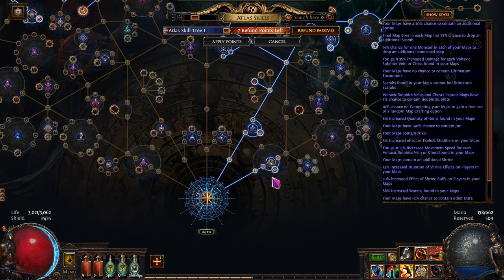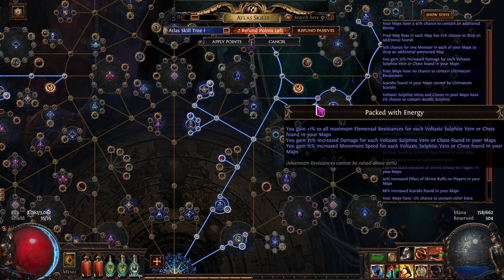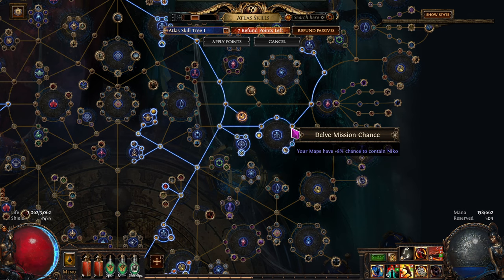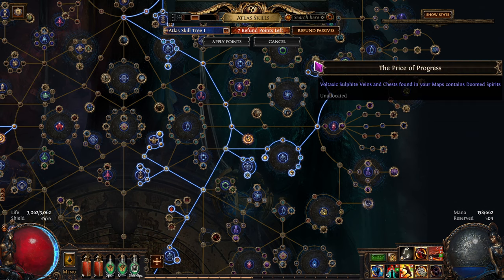If you didn't want to spend atlas points on June, you could just buy a stack of 20 June scarabs and force her in every single map — it takes up a scarab slot but that's the trade-off. In the beginning though, I'd recommend the 40% chance via atlas points first. Then walk your way up to Nico nodes. Notice there are 8% chance nodes along the way — I wouldn't grab those quite yet.